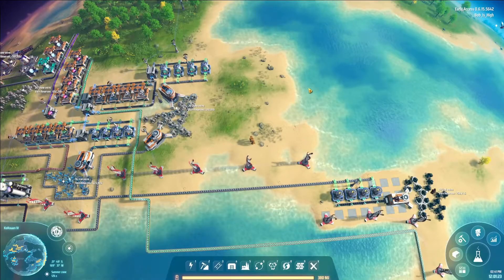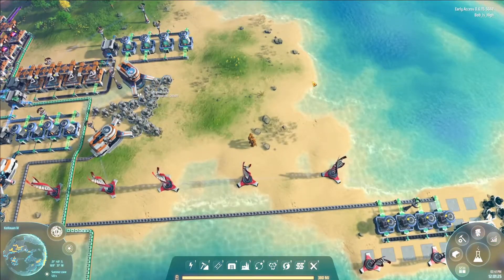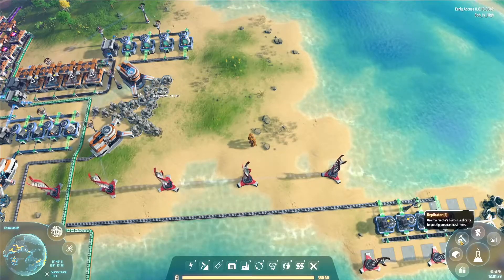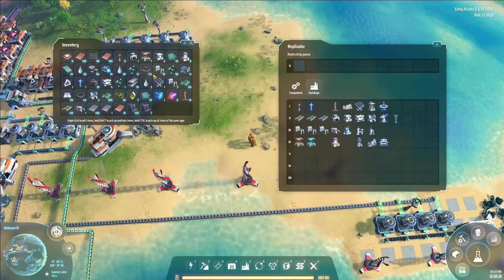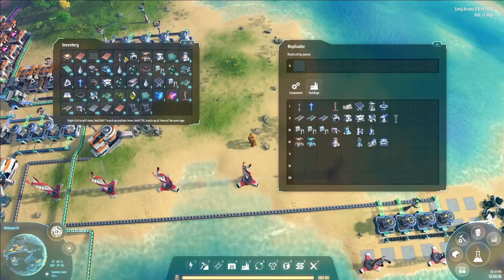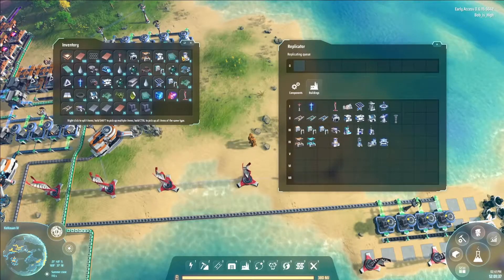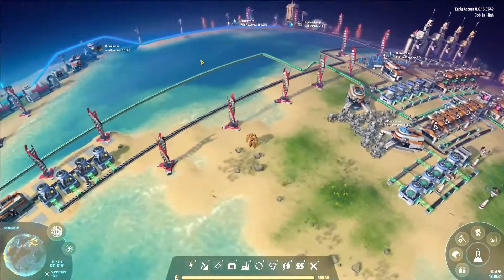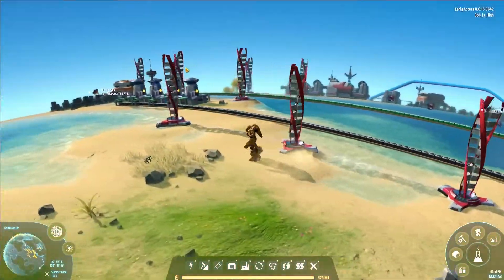Welcome back. Today we need titanium but we don't have it on this planet, so I've prepared a bunch of things I think we might need. I've got some extractors, smelters — not sure what they're called — and we're going to take a trip over to the other planet.